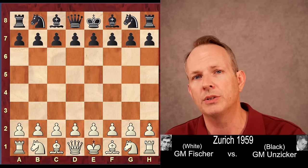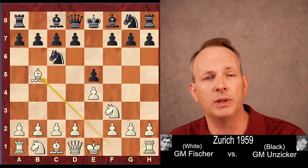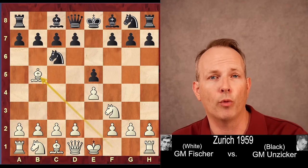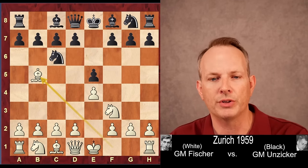Fischer has the white pieces. Grandmaster Unziker has black. This was in Zurich 1959. e4, e5, knight f3, knight c6, and bishop to b5. Fischer plays the Spanish opening — a very good opening for this sort of building approach to chess. He's not trying to sacrifice anything on f7; he's just trying to build in the center.